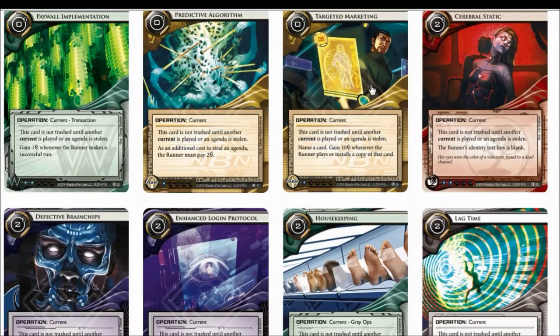Even if you know the opponent's deck type, it's highly situational. Still, it's pretty good — it is a pretty good alternative as a second current. You are building your deck around 1 current, but you include a couple copies of Targeted Marketing so that you can counter stuff like Clot or make sure they don't get SMCs out early. It could be pretty powerful.